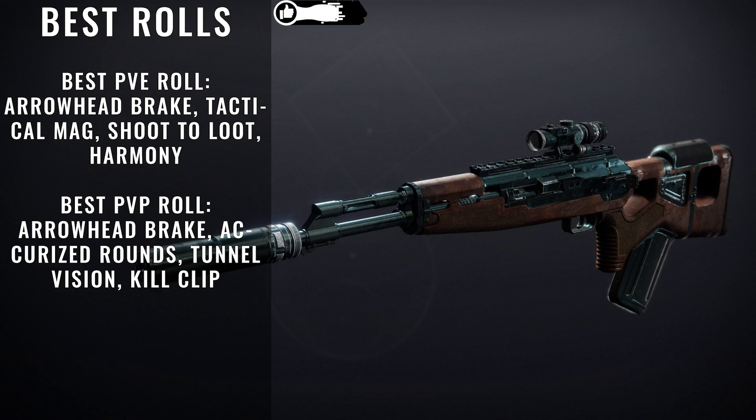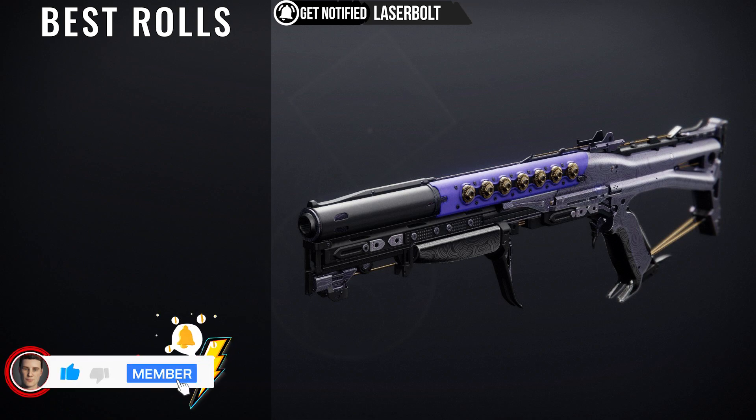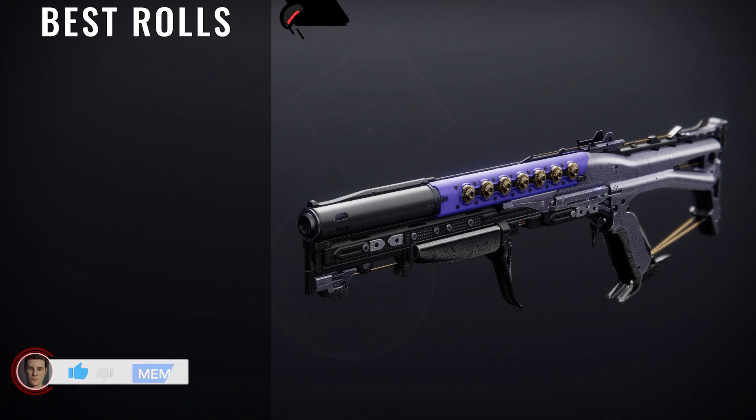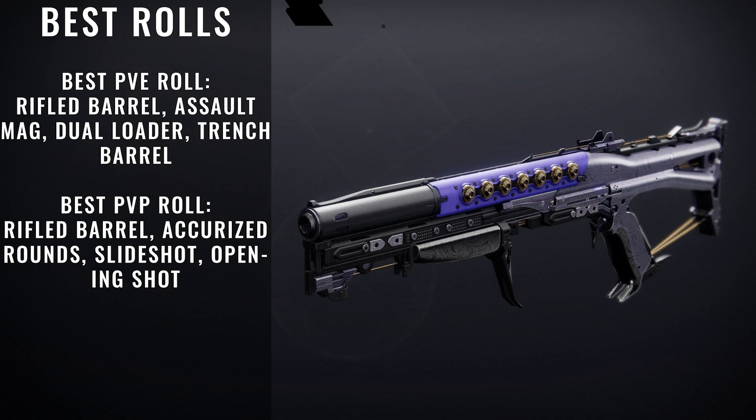The next weapon we're going to be taking a look at is called Fractethyst. This is a Precision Shotgun — yes, a Precision Shotgun — and it can roll Slide Shot and Opening Shot. Back before the Sliding Nerf, this combo might have made this weapon top tier in the Crucible, but now its PvP placement is quite uncertain. In PvE, Dual Loader and Trench Barrel is a potent combo, but Harmony can make this shotgun an excellent way to delete problematic major enemies. For the best PvE roll, we're looking for Rifled Barrel, Assault Mag, Dual Loader, and Trench Barrel. For PvP, we're looking for Rifled Barrel, Accurized Rounds, Slide Shot, and Opening Shot.